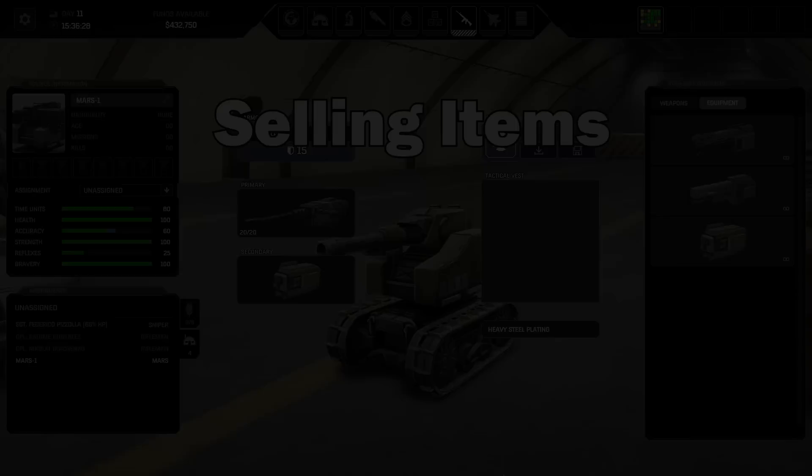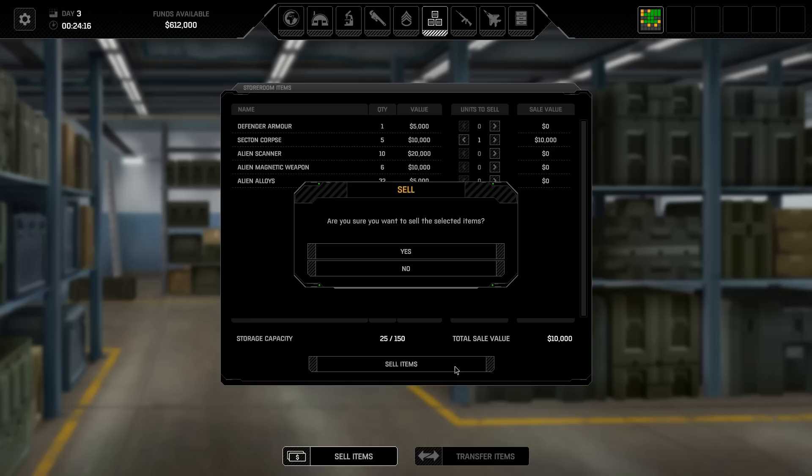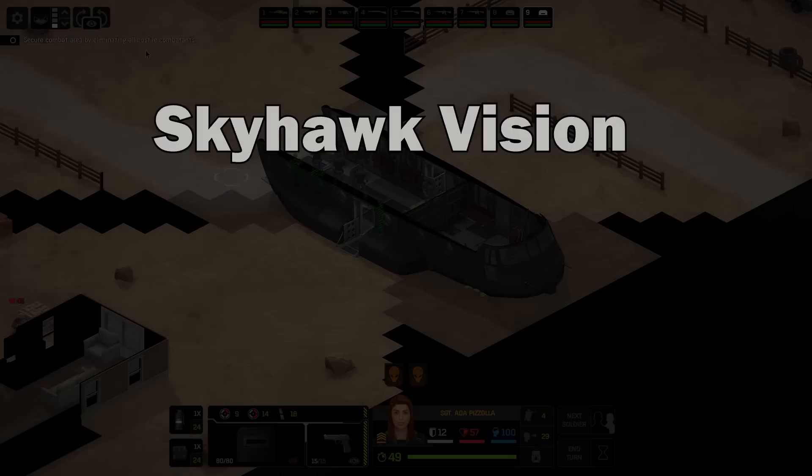If you find yourself needing to sell some items, be aware that every time you sell an item the game will depreciate its value, so the next time you sell it you'll get less. For example, if I sell one Secton corpse I'll get $10,000, but the value will go down to $9,750 for the next sale. However, if you sell in bulk, you can sell all of those items for the current price without the value going down between each sale. So if I was to sell four Secton corpses while leaving one, I'd sell each of those for $9,750 and then the price would drop proportional to how many I sold. If you want to sell items from your storeroom: first, never sell everything — keep at least one. And second, sell in bulk rather than individually to get more out of your sale.